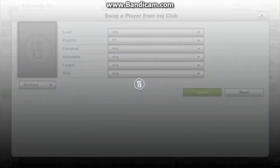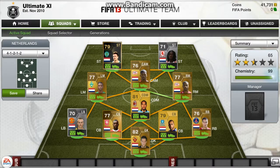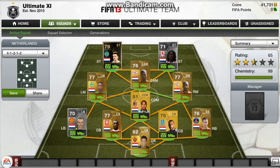Now the other striker is another overpowered player — it's Van Wolfwinkel. He's got an alright card but his stats don't actually reflect what he's got. His shots are a lot better than 80 as he can score some screamers, and his pace is around 80, so he's a very good striker. That's all from me today guys, hope you liked the squad builder. See you next time.